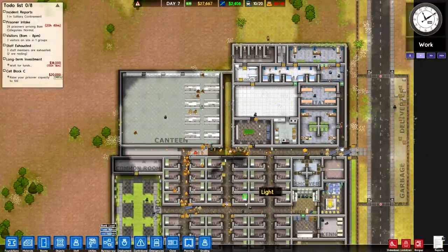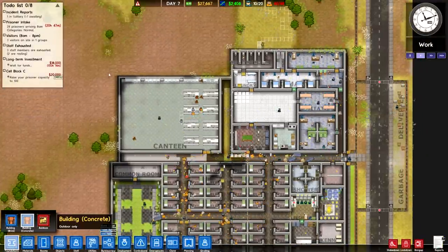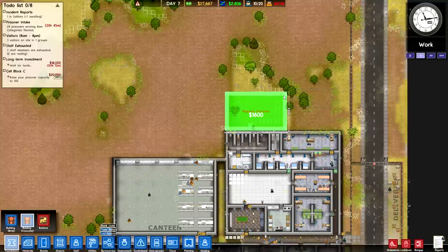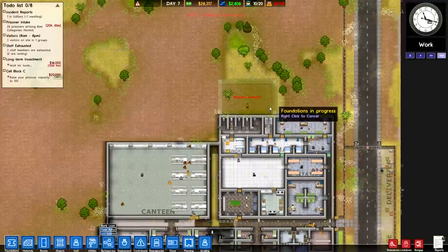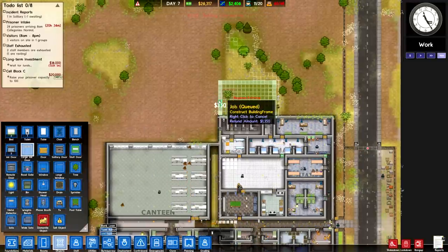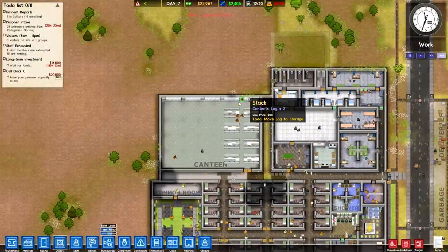Hello and welcome back everybody. We return with a little bit more of Prison Architect. As you can see, we're in a bit of a bind because we accidentally let in a few too many prisoners, but I think we can pull it off if we immediately set to work on a holding cell to hold a few of them over until we can get a proper set of expanded cell blocks down in the bottom left.